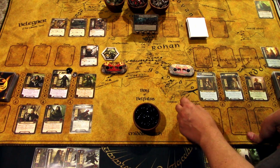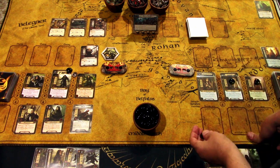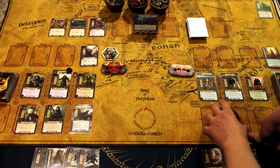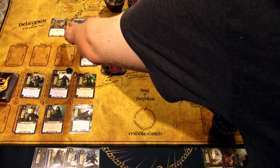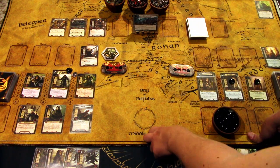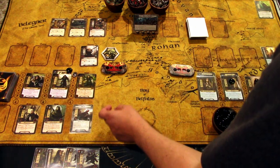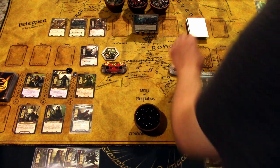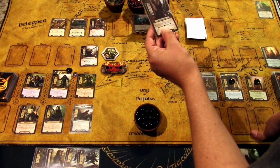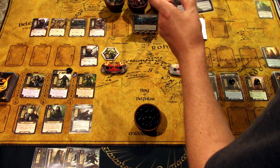We'll quest with Éowyn and Glorfindel, leaving Arwen up just in case. We are questing at nine versus eight. We revealed a couple of cards: we get an Angmar Marauder, and we get Lost in the Wilderness.